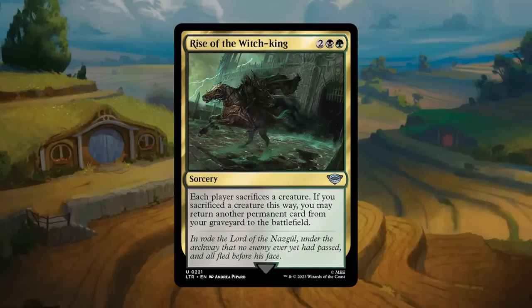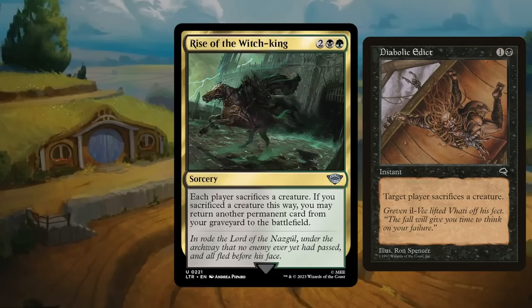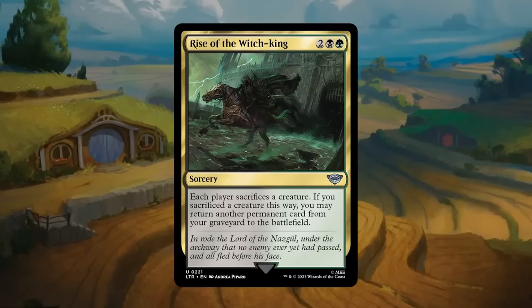Rise of the Witch King: a four-mana uncommon sorcery in black-green. Each player sacrifices a creature; if you sacrifice a creature this way, you may return another permanent card from your graveyard to the battlefield. Without any creatures it's just a four-mana edict effect, which isn't amazing since the opponent sacrifices their weakest creature. But if you have a random 1/1 to sacrifice, it becomes quite powerful as a reanimation effect. Black-green has quite a few creatures with nice ETB abilities that leave behind a small token — that's where this is at its best. Gets a B.